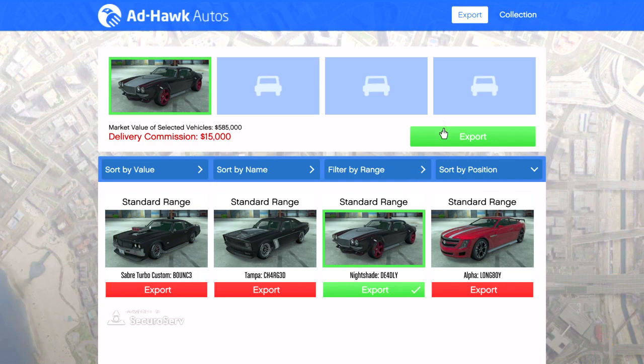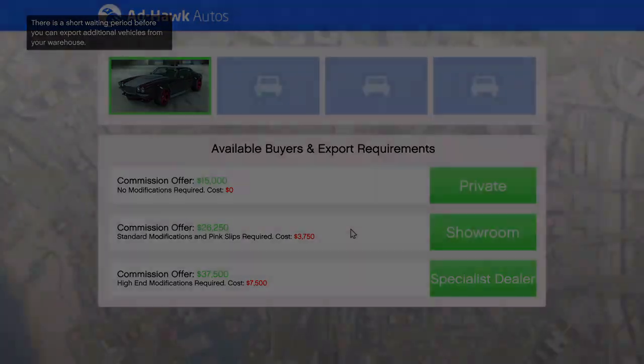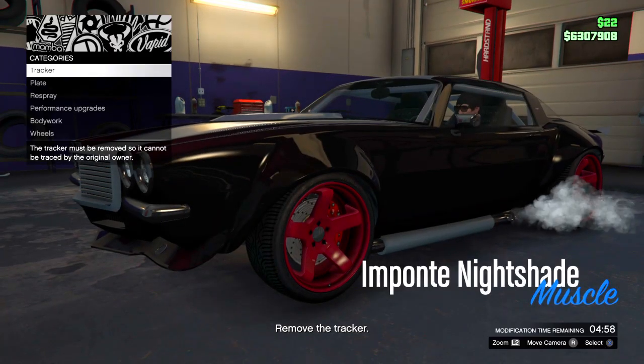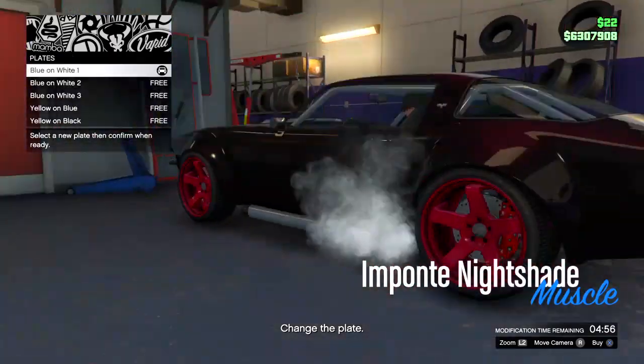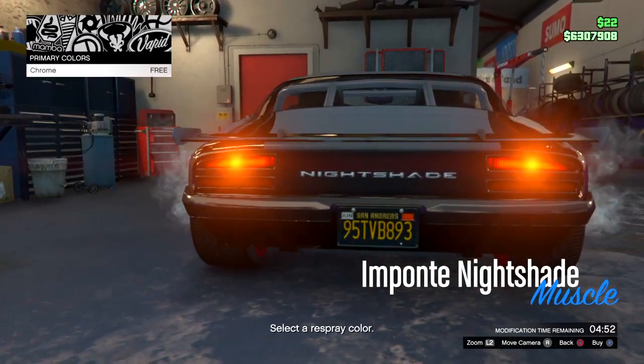When you export the vehicle it'll give you three options — I recommend the bottom one, as you will get more money. The customization part doesn't really matter; I recommend just skipping it as fast as you can and getting on with the sale.